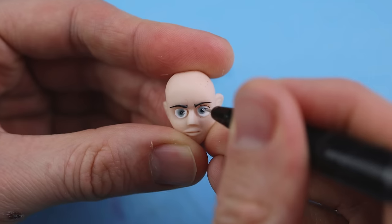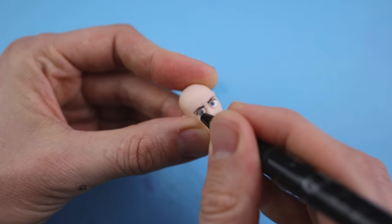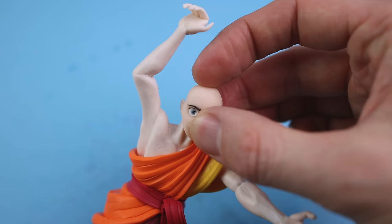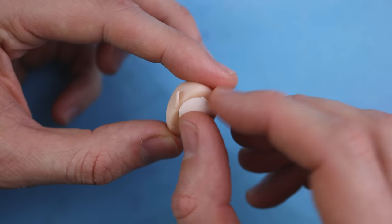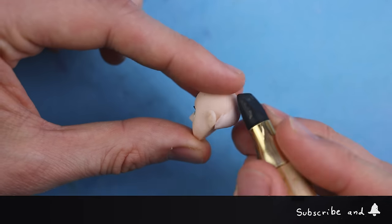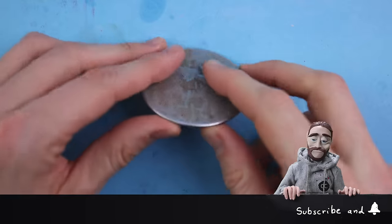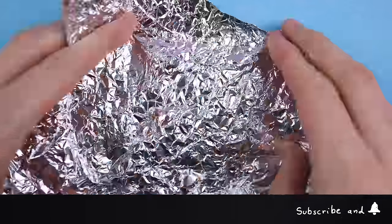After pre-baking the head, I'm adding some outlines to the eyes to make them pop out and stand out. We can do a first fitting to the neck and add some clay for the back side of the head before putting him aside and into the oven.